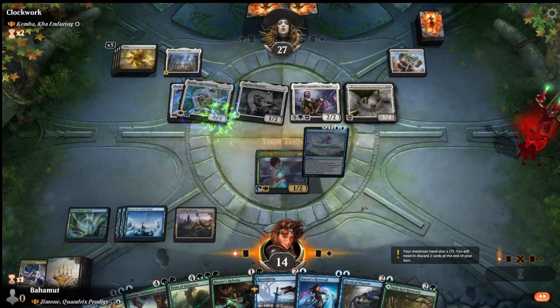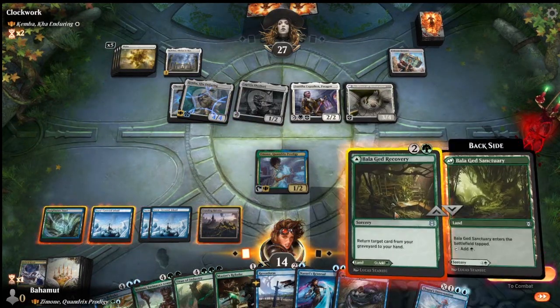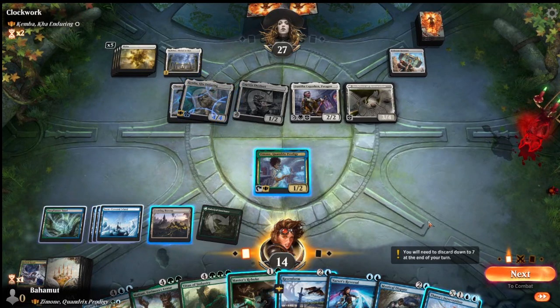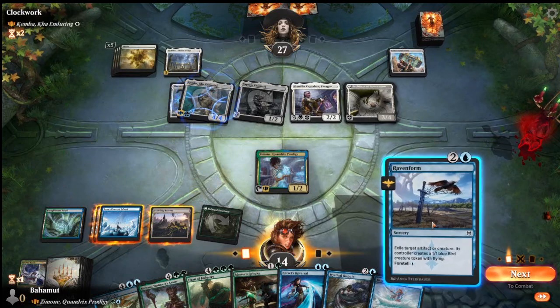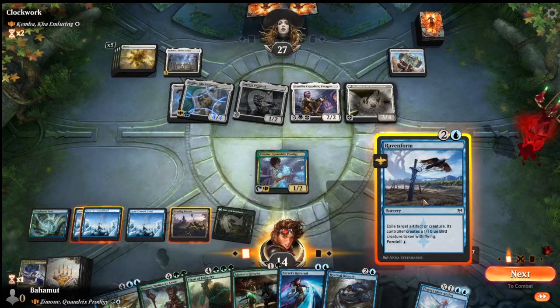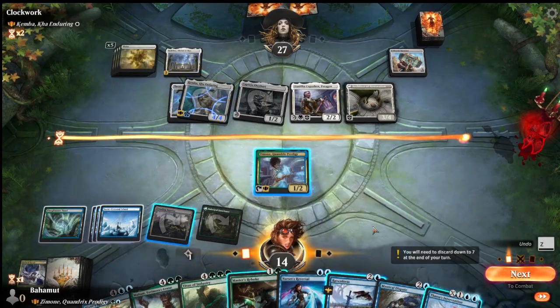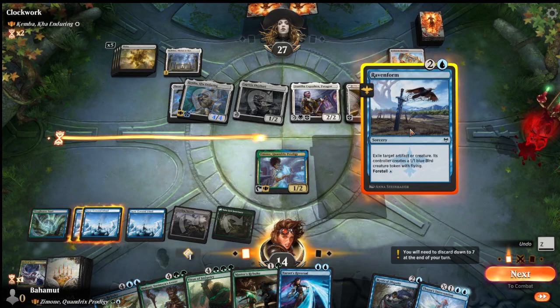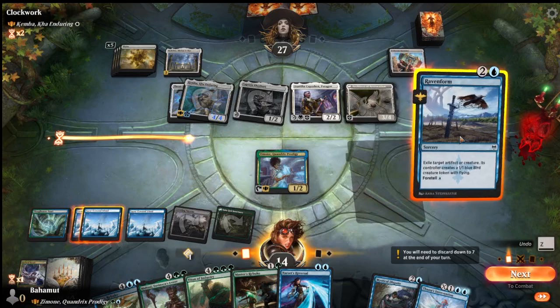We did technically find the land, but it comes in tapped, which is terrible. Because of that mana crew, we're almost dead. We're forced into removing something. The Colossus Hammer looks threatening - if they equip it to something, I could Master's Rebuke the creature if they equip it to a two-toughness creature, but if they equip it to Kemba or the other creature, there's nothing I can do in response. So Colossus Hammer is really threatening and we should just kill it.